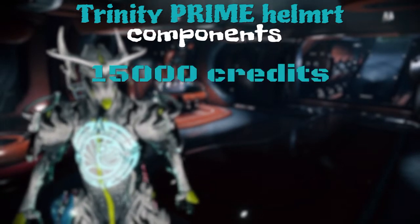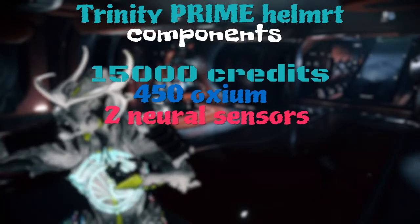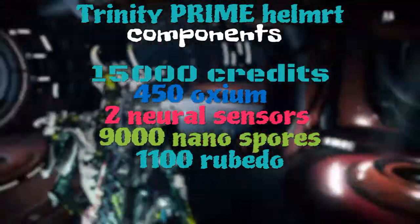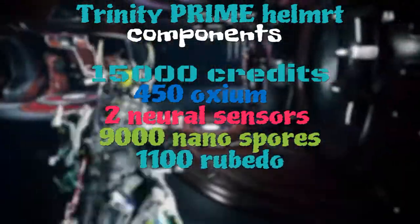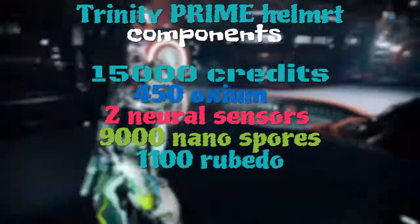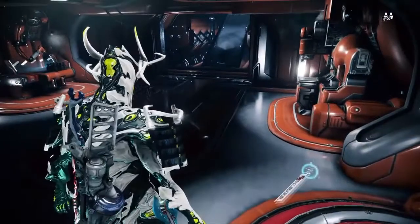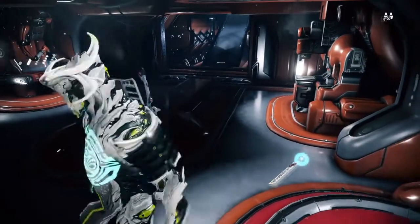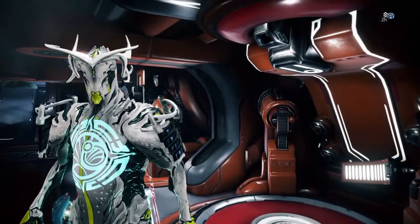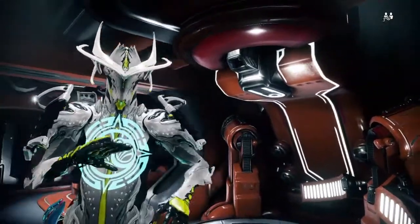To build the Helmet you need: 15,000 Credits, 450 Oxium, 2 Neural Sensors, 9,000 Nanospores, and 1,100 Rubedo. Now 1,100 Rubedo is quite a lot compared to other Warframes, which usually only take 700 to 750 — so good luck farming for that. I'll actually make a video with tips for farming any parts, so stay tuned for that.